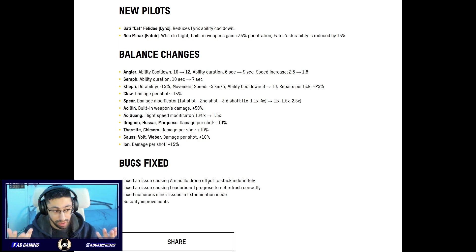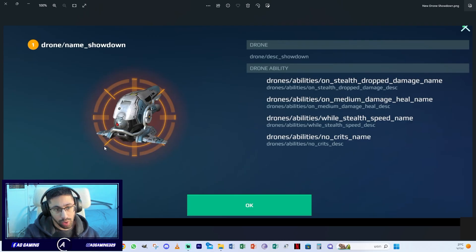There is going to be a new drone. This picture is taken from the test server, which is probably going to be open this weekend. The name of the drone is Showdown. Its abilities include: stealth, drop damage on stealth, medium damage heal — so I'm guessing after taking a certain amount of damage you get healing. While in stealth you also get a speed boost. It's going to be a stealth drone that gives you healing and speed.